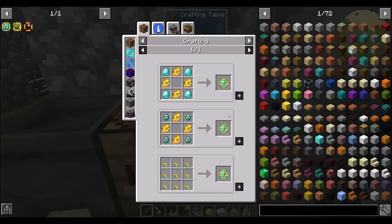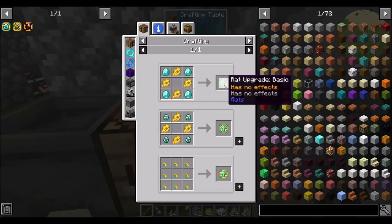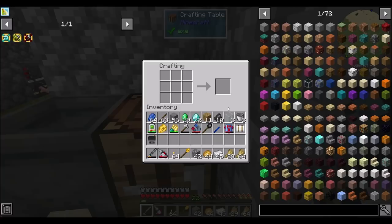To get started, almost every rat upgrade requires the rat upgrade basic, which has no effects but is the crafting component for all other upgrades. See all the upgrades? There's a lot of them — there's a lot of things rats can do.